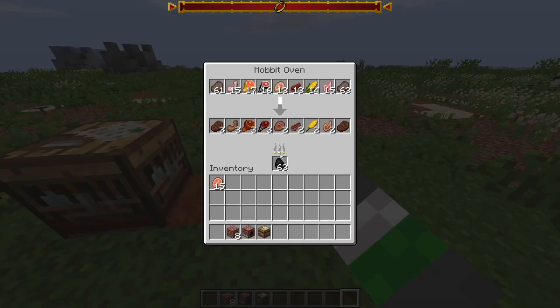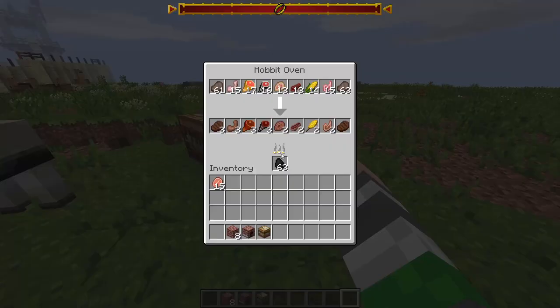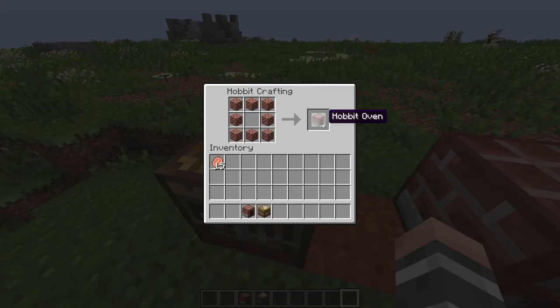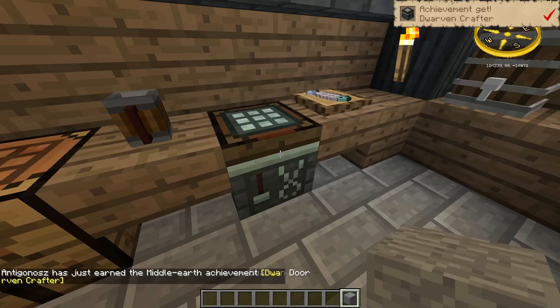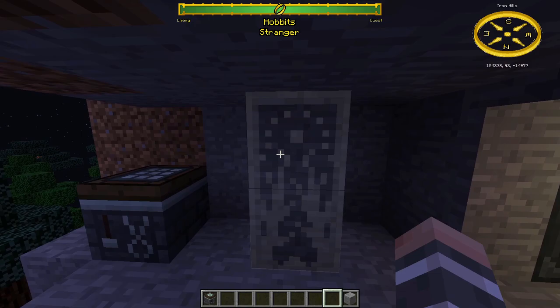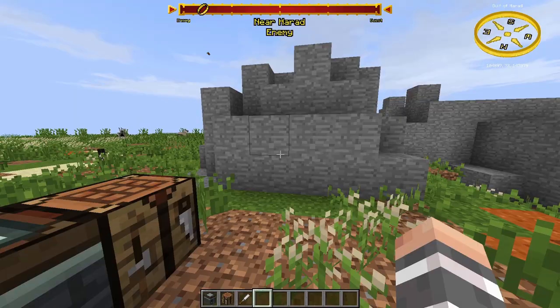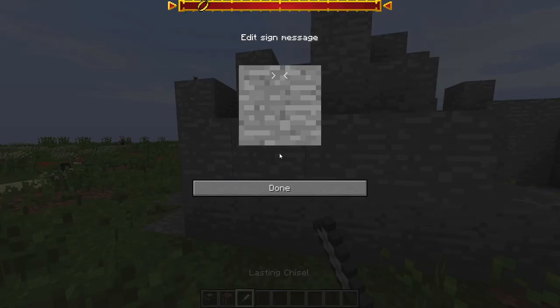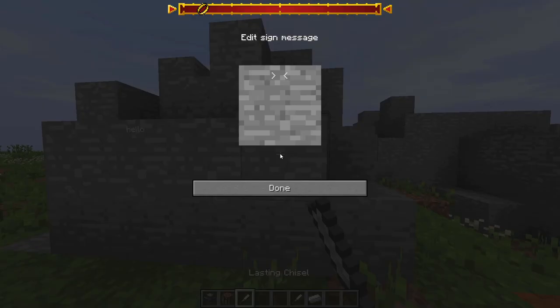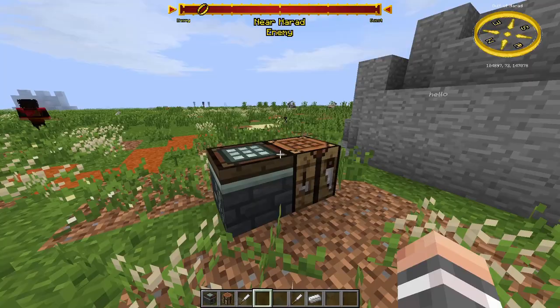Hobbit Ovens can only cook food and nothing else. They are half as fast as normal furnaces but have 9 slots, so it's worth using. You can make them in a Hobbit crafting table. Dwarven doors can only be seen at night. You can craft them in the Dwarf crafting table, but the regular version doesn't glow. To make the glowing version craft it differently — you can get it inlaid with a silver ingot and a mithril nugget in an Elven forge. You can even make the door bigger. You can also craft messages into walls with a chisel — just right-click a stone or wood block and write on it. There is also a Moon Chisel that only shows up at night, made by adding an Ithildin into a chisel in a Dwarf or Elven crafting table.